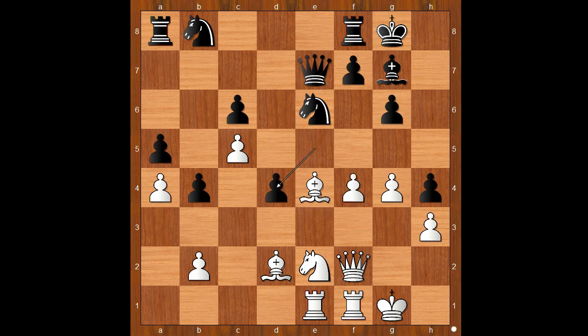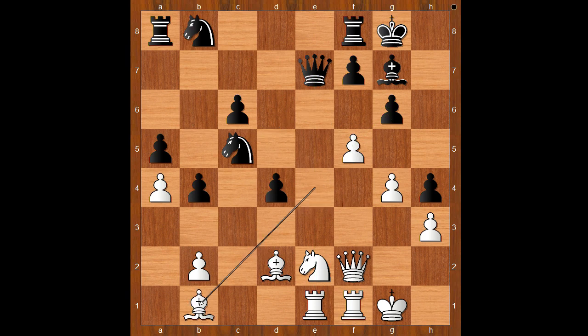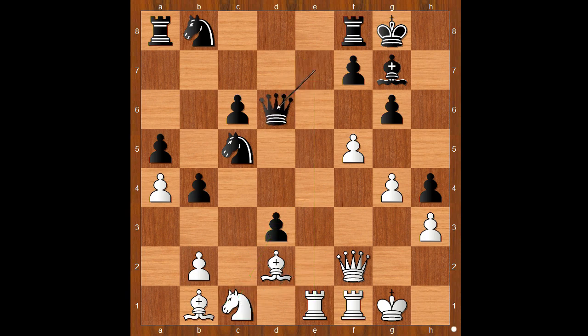f4, e takes on d4, f5 — sacrificing the pawn for the attack. f5, knight takes on c5 — attacking the bishop — bishop to b1, d3, knight to c1, queen to d6. White to move perhaps. Queen takes pawn on h4 was expected, but bishop to a2 was played. Black to move — how would you continue?